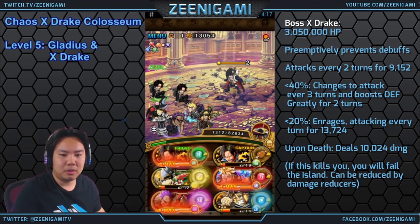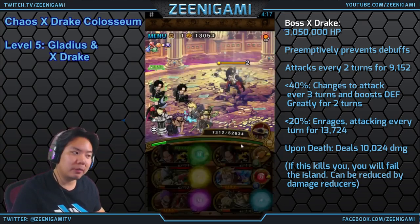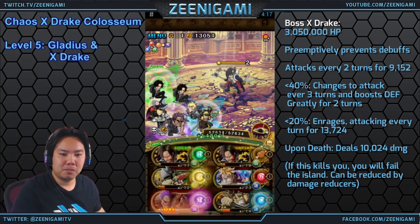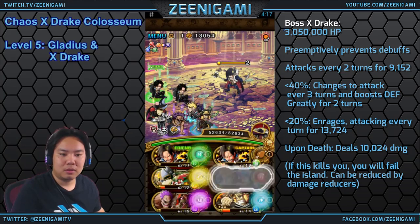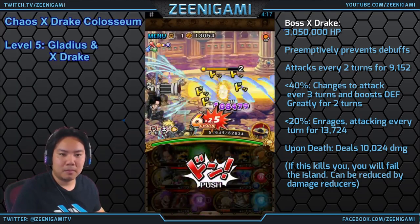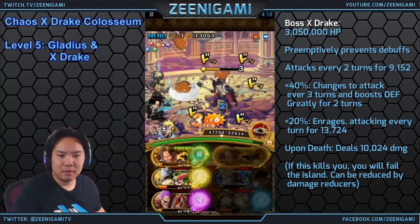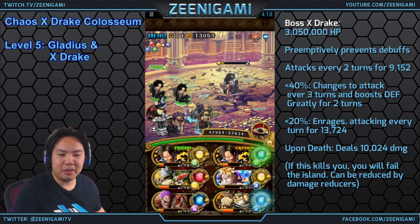X-Drake himself has 3 million health. He attacks for 9,000 damage every 2 turns. He will preemptively prevent all debuffs to him and continues attacking every 2 turns. Below 40% health he goes to a 3-turn attack interval and boosts his defense by a lot for 2 turns. Below 20% health he enrages and boosts his attack to 13,700 damage. When he dies, he deals 10,000 damage back to you — so use your Ace before you use Marco, since Marco can heal you back to full. Use Zephyr for 2 turns of boosted damage with your Aces. If you get him just above 50% health on the first attack, then deal extra damage on the second turn, that's ideal — you can take him down on the second attack.